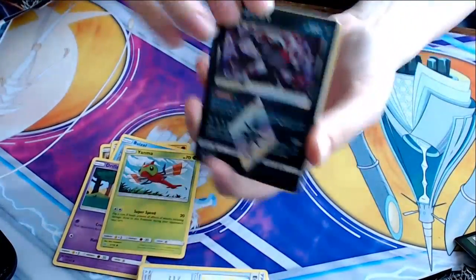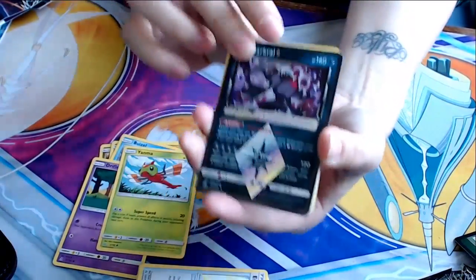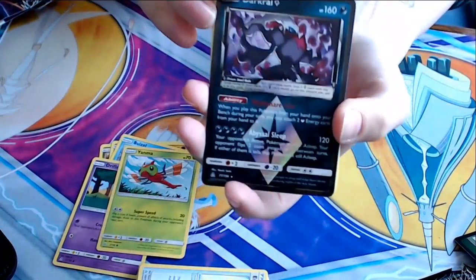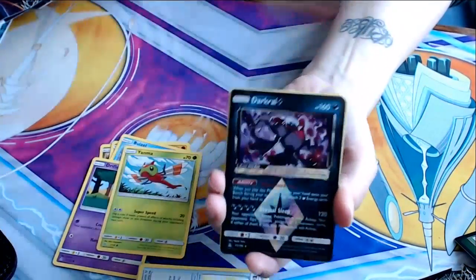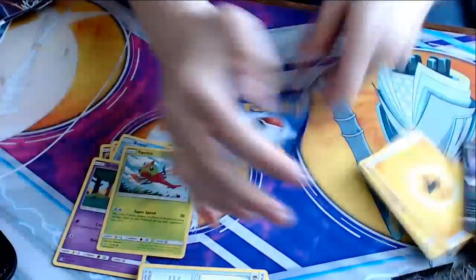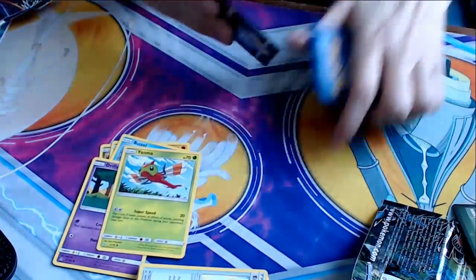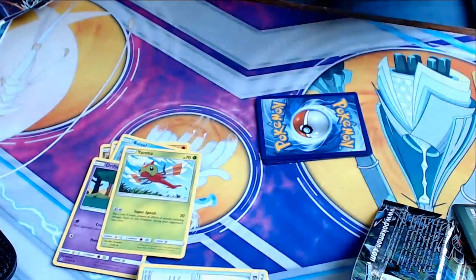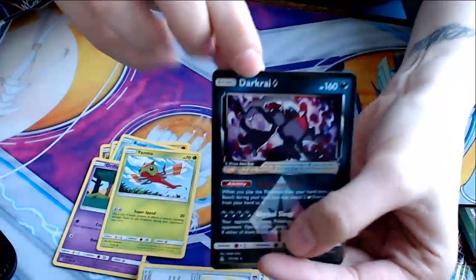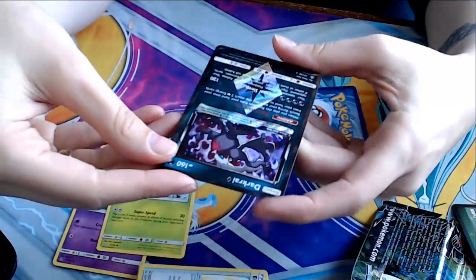I got a Prism card! This is so cool. Oh, look at this! This is like the coolest thing ever. These are exclusive to Ultra Prism. I'm so excited, I'm just throwing stuff everywhere. I got Dark Rai — Dark Rye, whatever you want to call it. Oh my god, this is so cool.